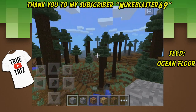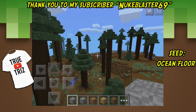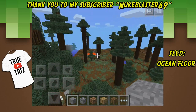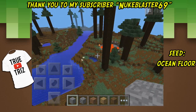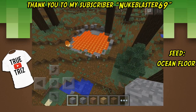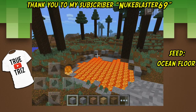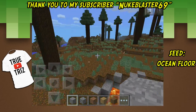I don't want to ruin the seed for you — there are some other secrets and cool things on this seed. You guys can go out and discover it by yourself. Look, there's another lava pond over here, which is awesome. I always love lava ponds — I think they're really cool. This is really cool, I like this a lot.